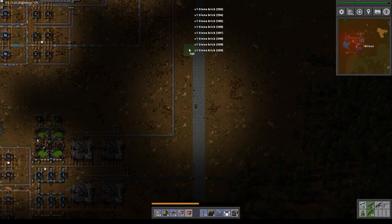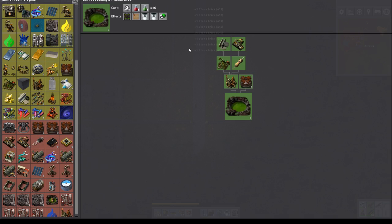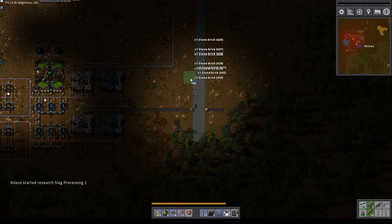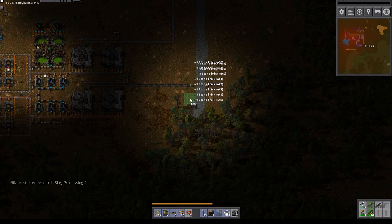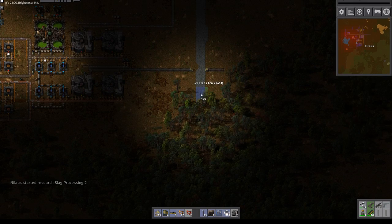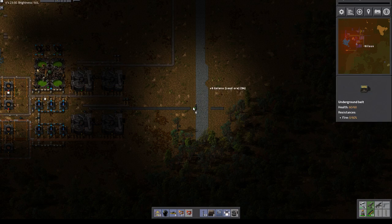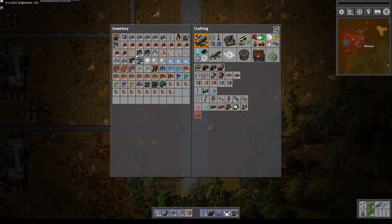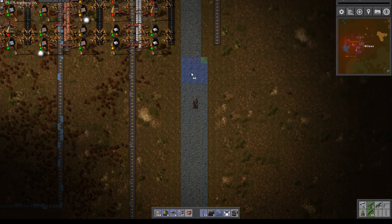Why exactly did I do this? I did this because I want one more space between — I want the four lanes and one more space. Slag processing — I don't even have slag, well I do have slag now. I get the opportunity to get a bit more galena ore in my inventory — that's always nice. It's one of those chances you should never say no to. Okay, this is just for the aesthetics of it.